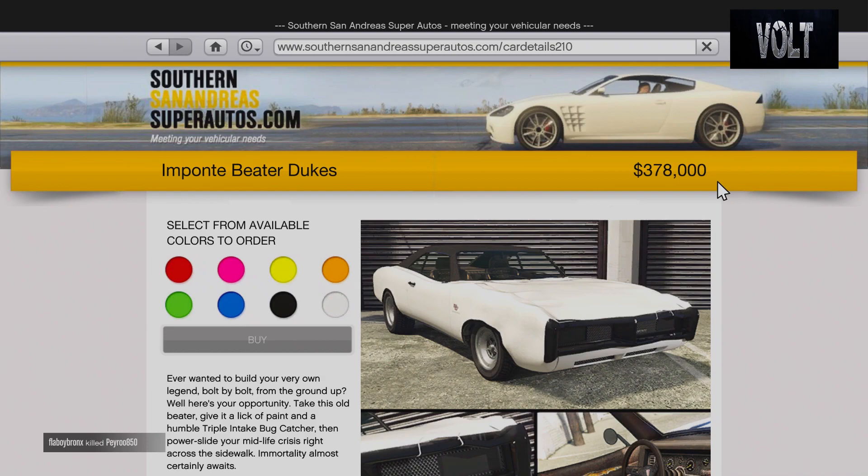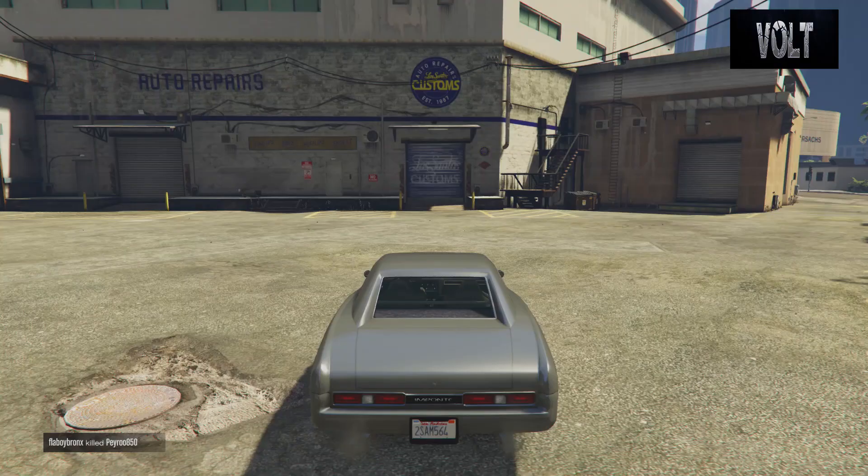Now this car is actually fairly cheap — it's one of the cheaper cars I've done builds on for a long time. It is $378,000 base price, normal price in general. There is no trade price and no buy-it-now price, it is just $378,000. As you can see it is a bit beat up, but in the customization you can actually fix it to look like a brand new car.